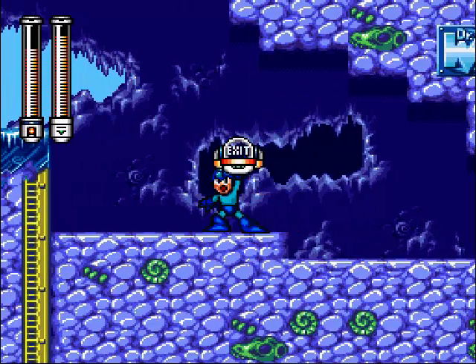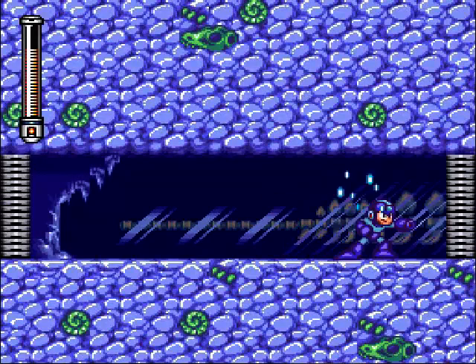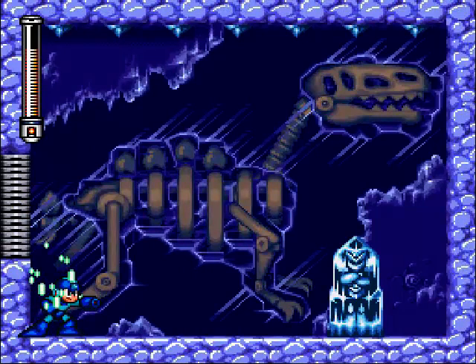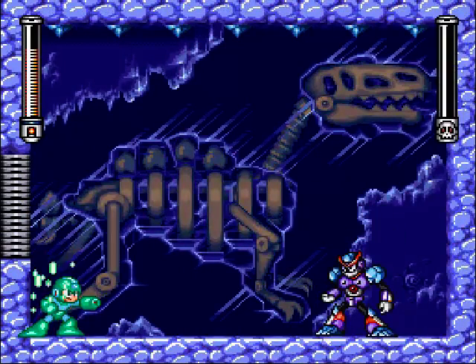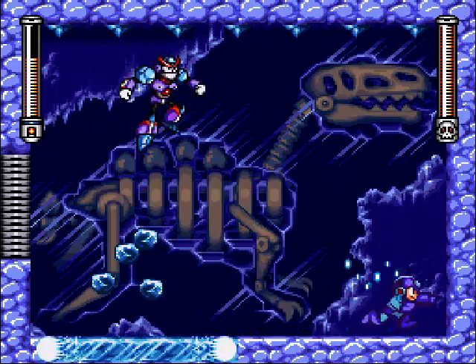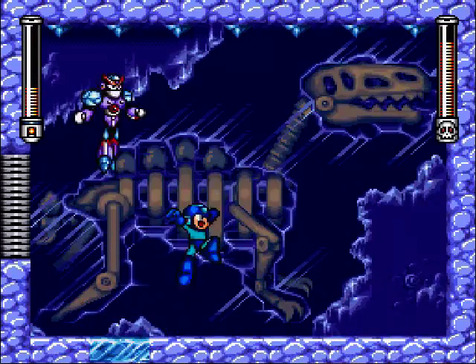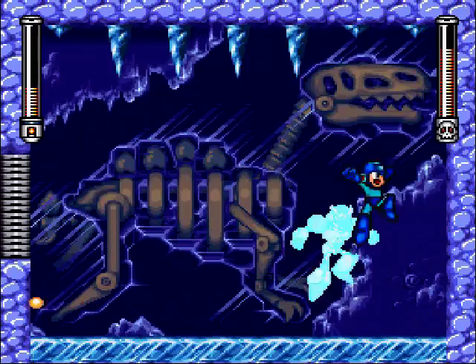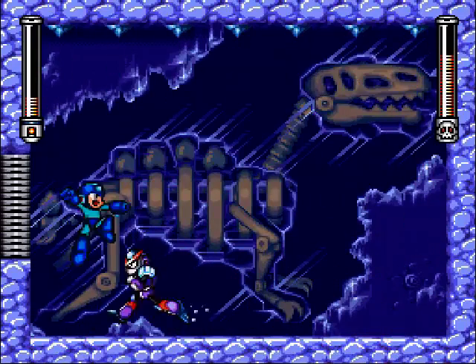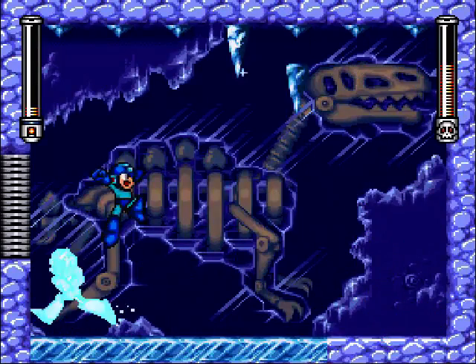We get the exit module - that took longer than it needed to. What the exit module does is: if you beat a stage and then go back to that stage for some reason, you can now leave for free. This is going to be useful very shortly. Specifically after Freeze Man is done smashing my face in. I hate Freeze Man.